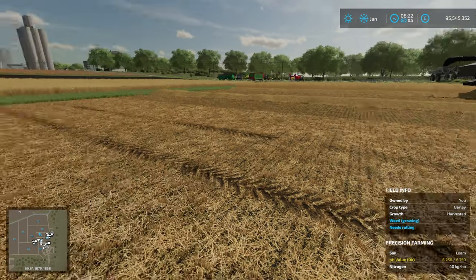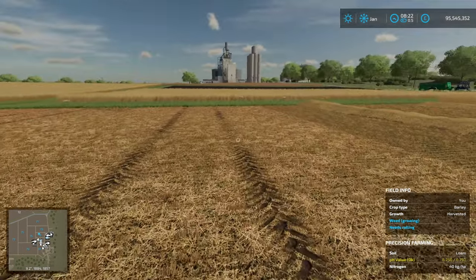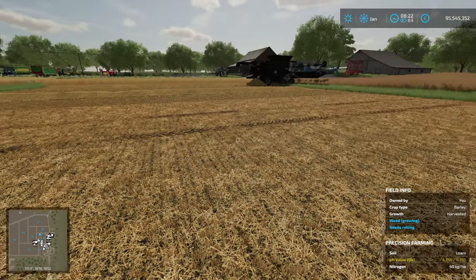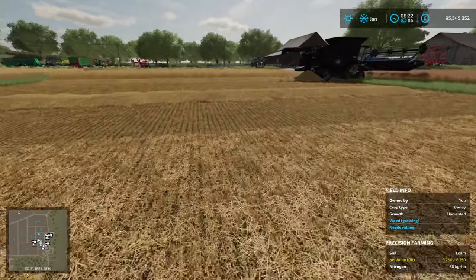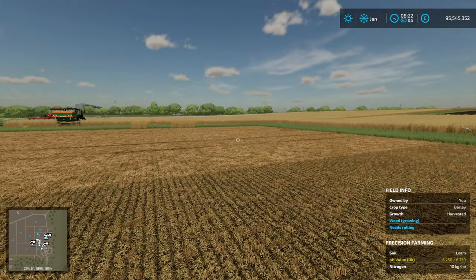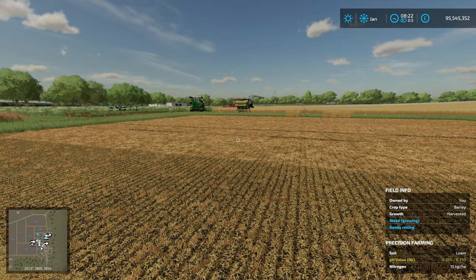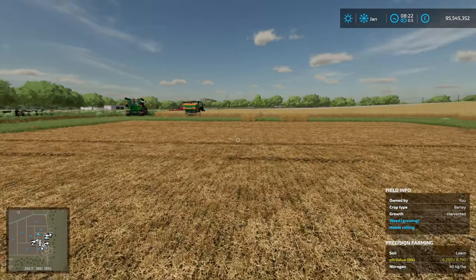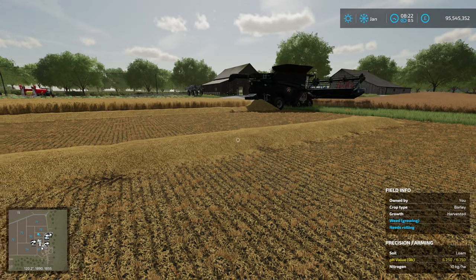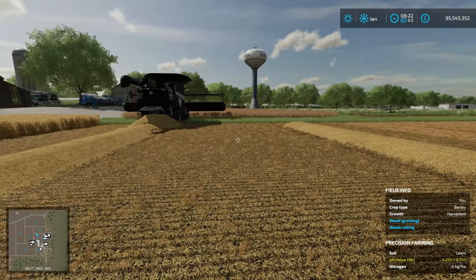If you're a regular to this channel, you'll know that I do like looking in the data. From looking in the mod, precision farming gives you 25 units of nitrogen for chopping the straw onto the field. Which is probably better to get the straw if I'm honest, but you get a nice boost from chopping it and it being worked back into the ground, which I think is a really cool feature.